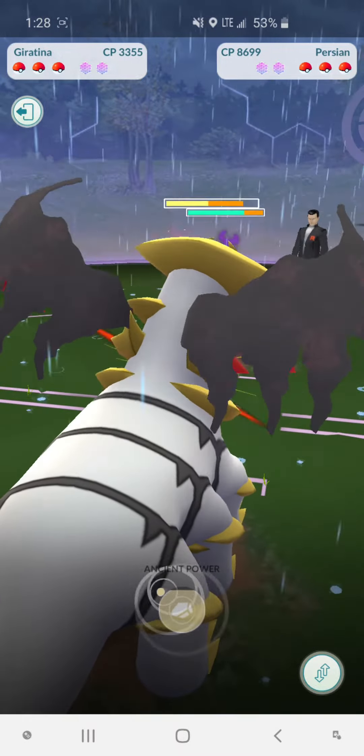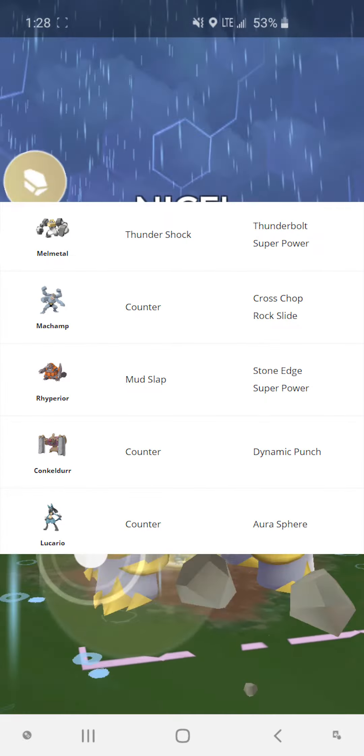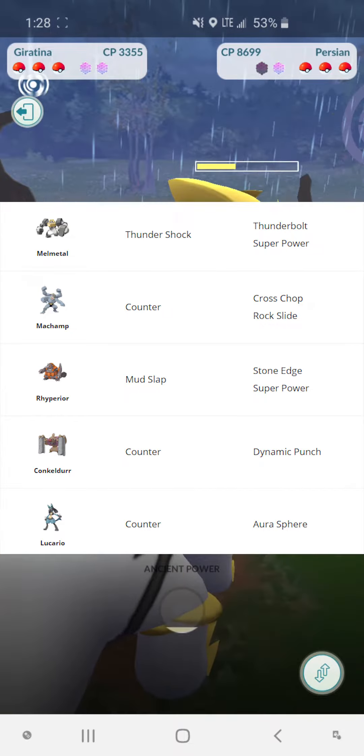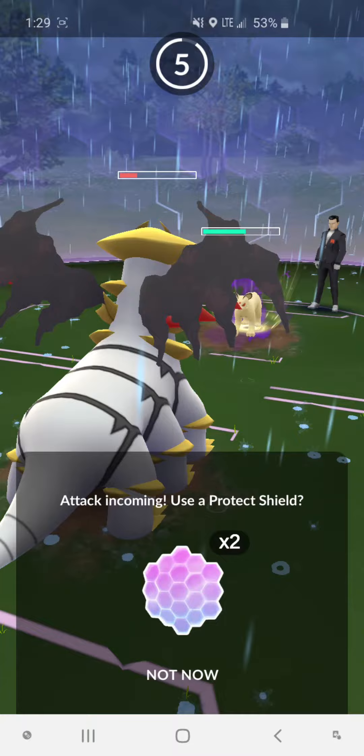For Persian, here are some good counters. You don't have to necessarily use Giratina, but just use someone that has a 3-bar moveset — those are very crucial, because you want to go through his shields. And this month I can definitely tell you he got stronger than last month.